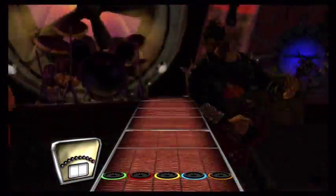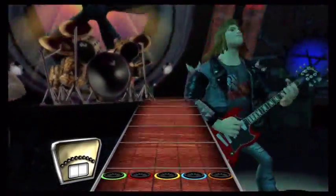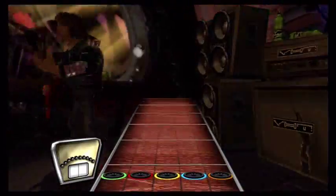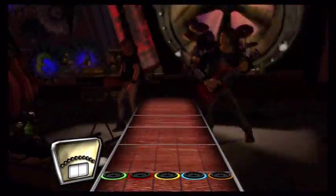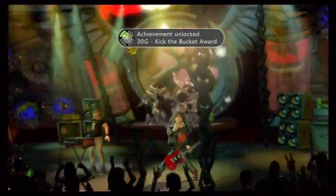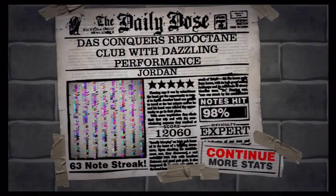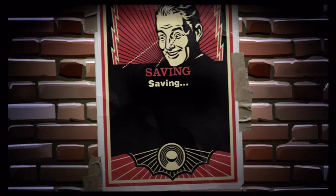Just fast forward it to the end again, just to show you that this glitch works on pretty much every achievement. And I'm still showing you that I'm on medium. Got to the end of the song — Kick the Bucket award. That's for beating Jordan on expert when I did it on medium. And I got 98%, five stars.